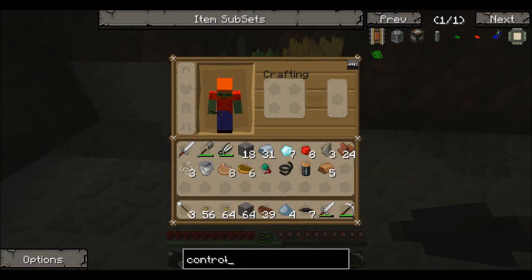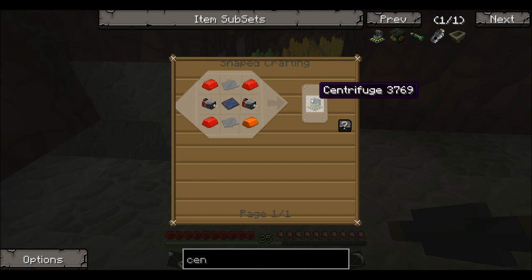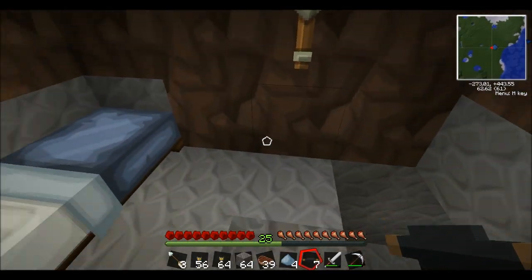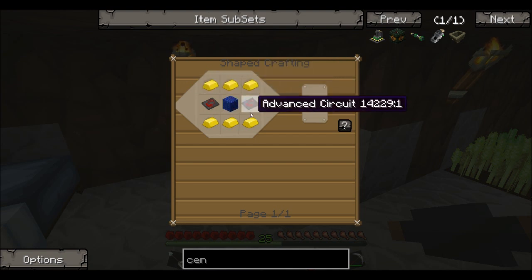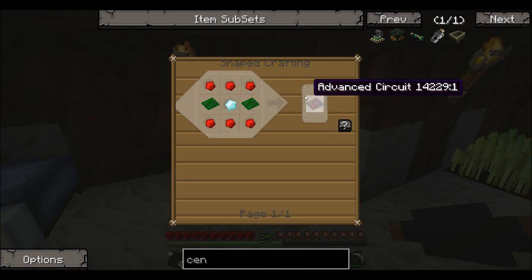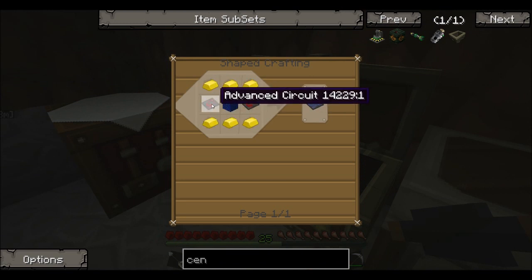There is also a thing called a centrifuge. I think basically what it does is it turns uranium ore into an actual uranium cell, which you can use for the reactor. Sorry, got my words jumbled up there. So I think what I'll work on next is building a centrifuge.